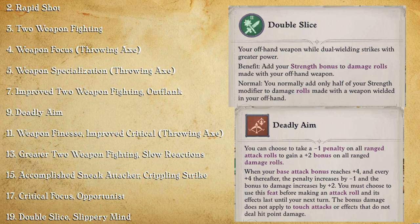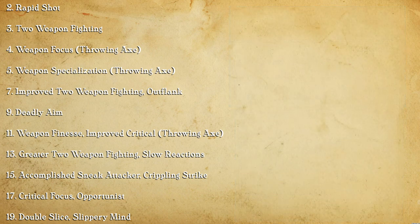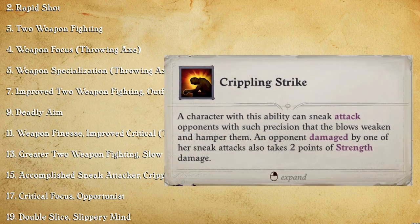There really isn't a whole lot else to talk about when it comes to feats — they're all pretty much just there to increase damage. I can talk a little about Crippling Strike though. It's important to know that reducing an enemy's Strength not only reduces the damage they deal, but it also reduces their accuracy. A lot of enemies rely on Strength for their attack stat.